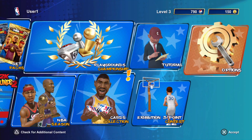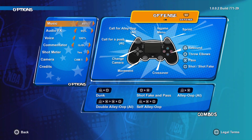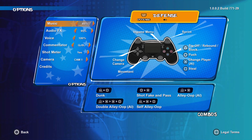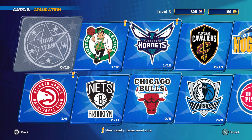In options, you will have all the controls that you need to know to execute better gameplay, whether you're on offense or defense. In card collections, you can create your own dream team or see which characters you can unlock.